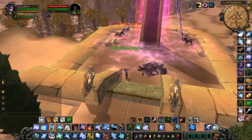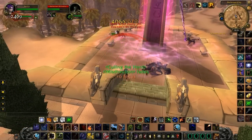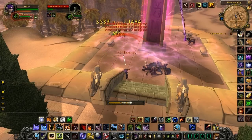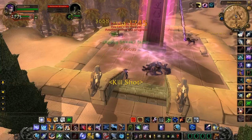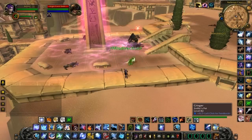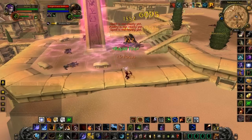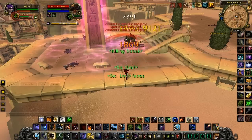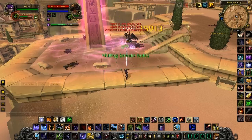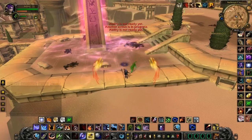One of the big basic changes that hunters need to adjust to post-4.0.1 is that most of your pets' damage-dealing abilities are gone — all those pet family abilities have turned into raid buffs. The big damage-dealing abilities for your pets are going to be Bite, Claw, or Smack, which is essentially the same ability for each pet family, just with a different name. It's all window dressing.